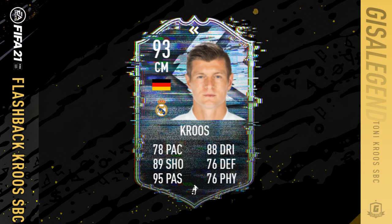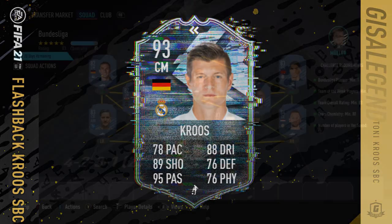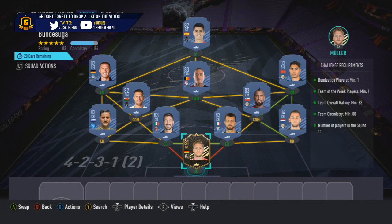About 300 to 350k to do. You've got to remember you've got to factor in the in-forms just now — they are the pricey element of this SBC.